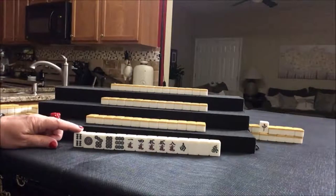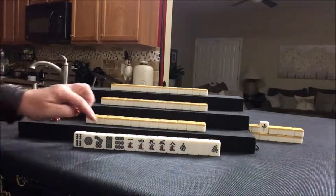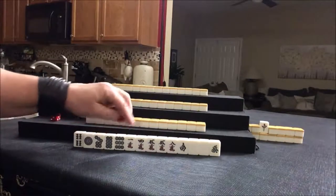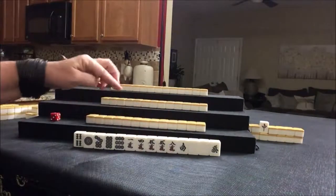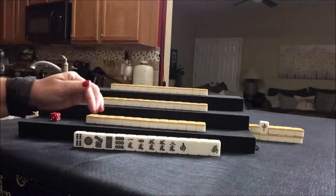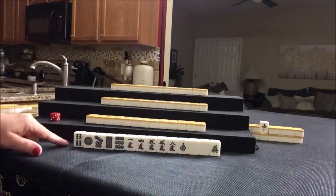We'll discard this first. We have a chi here. I was thinking maybe we could do a half flush for a big hand — with Dora, half flush, dragon, pawn, and Dora. That would be nice. We'll see.